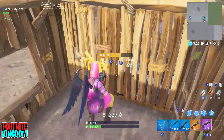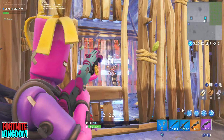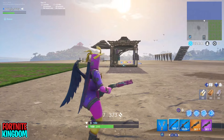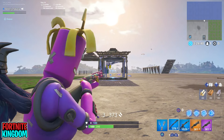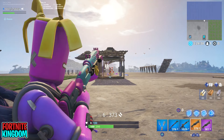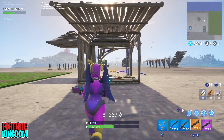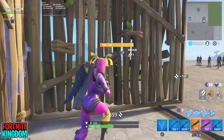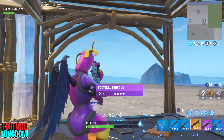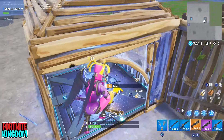With these shotguns there are some huge upgrades in damage. The minimum damage for a body shot is 83 with the purple and 87 with the gold variant. However, the max damage — if you hit a headshot — you can do up to 195 damage. That means you could almost fully eliminate someone with full health with the gold variant, completely taking away all their health. This thing can do pump and combat damage, which is absolutely insane.